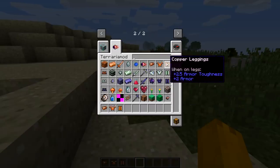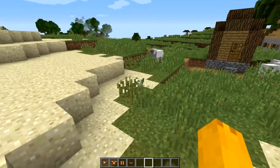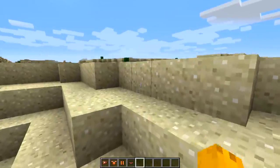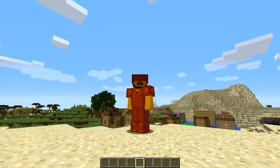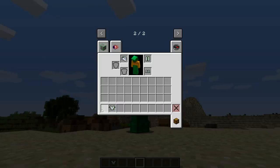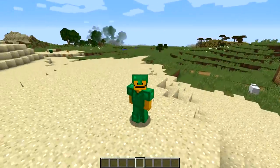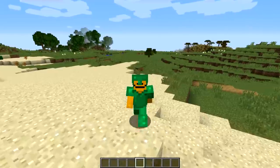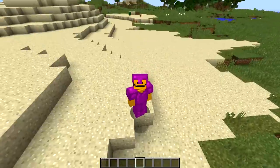Now we get into the actual items. Let's start with all the armor sets. This is an actual mod, not just re-spriting or retexturing the regular Minecraft armor - these are separate. Copper armor looks like a retexture of the regular armor assets. The tungsten set looks just like emerald armor - another recolor of the regular armor sets.